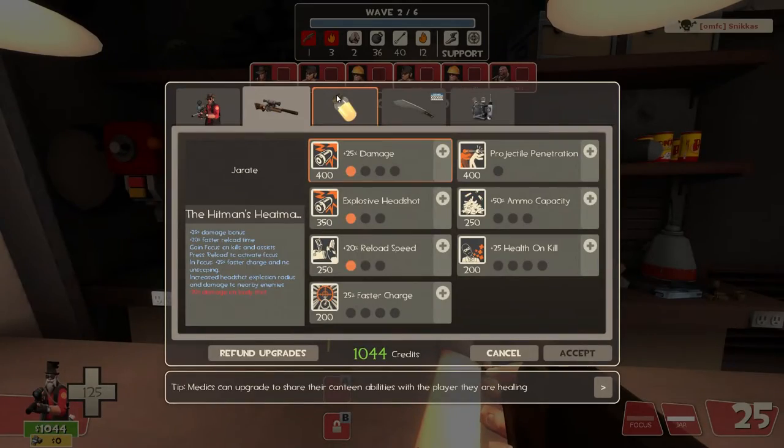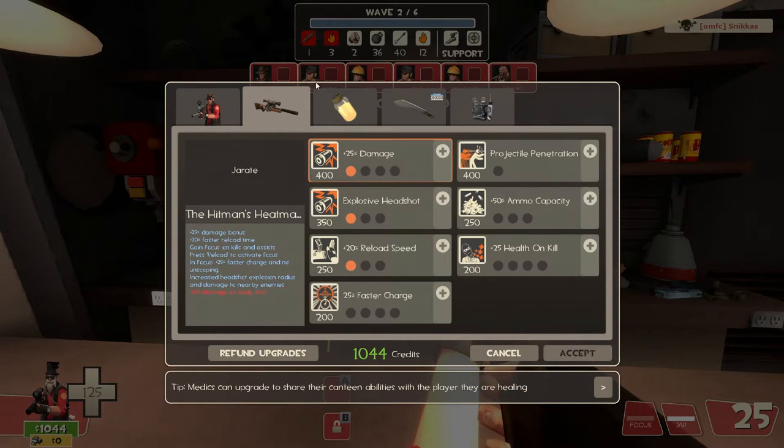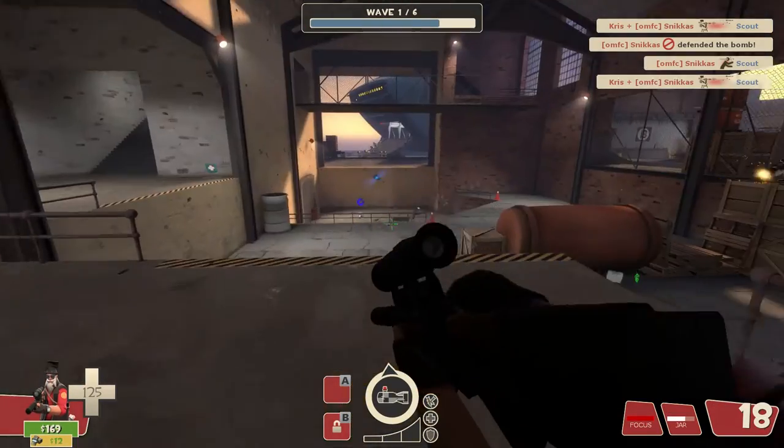So let's cover the upgrades — the second most important thing about any class, and the Sniper is no exception. You want to make sure to get the Explosive Headshot upgrade as soon as you can. After that, upgrade damage and reload speed evenly. It depends on how you play, but I would suggest doing that — you can't go wrong if you upgrade damage and reload speed evenly.